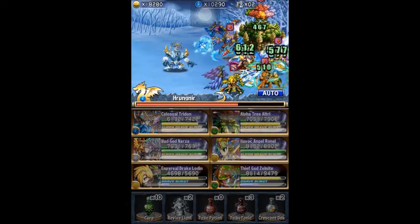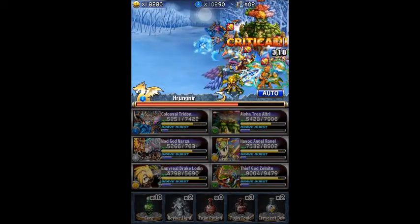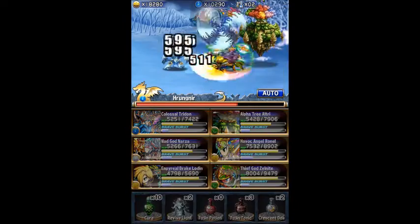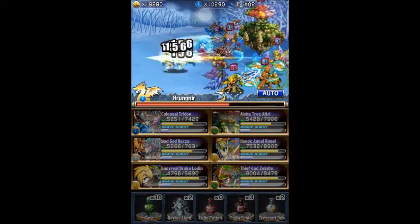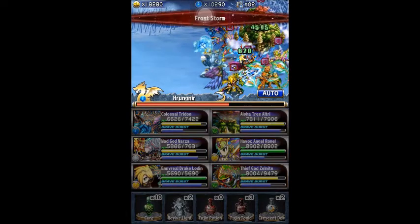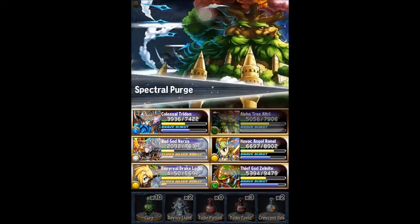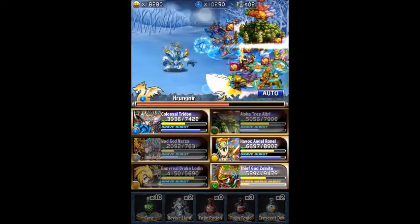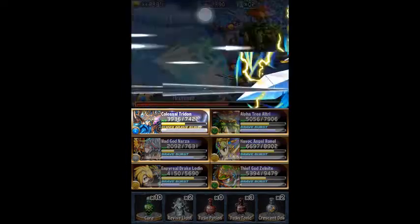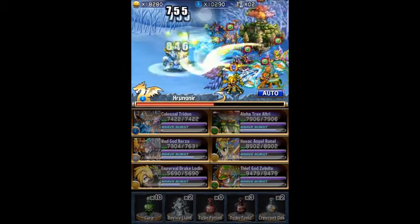The only thing you have to watch out for is that if you don't bring a defense-ignore unit, it's a very long and boring battle. There are two Frosties that have such high defense you only do one damage. Even Rogan's Super Brave only does one damage. So it's very good to bring a defense-ignore unit, or if you don't have one, bring a high-hit-count set of units.